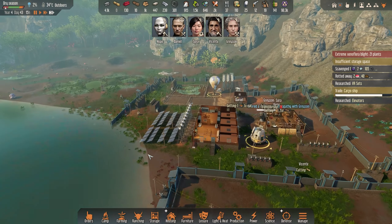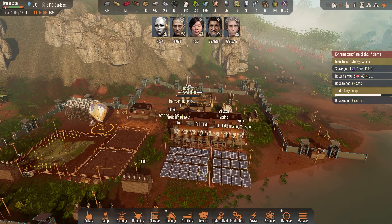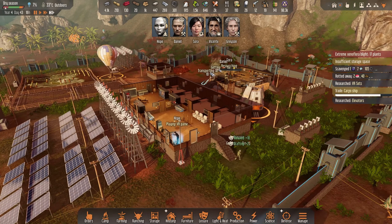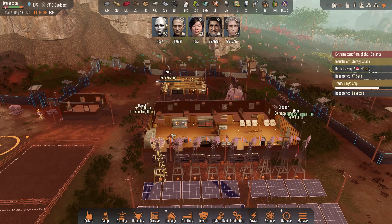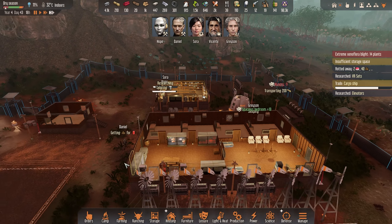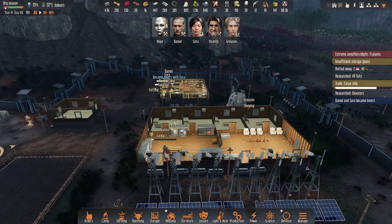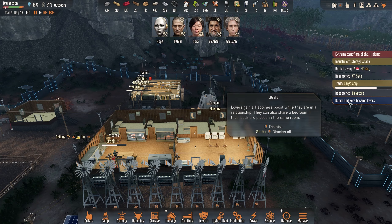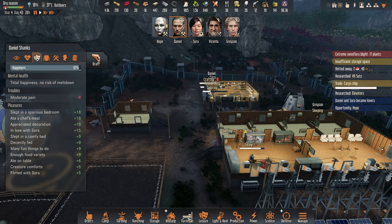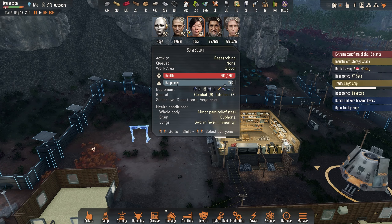He is idling, he doesn't have anything to do. Do we need anything? We have stone, sticks — blade grass we don't have. Research elevators. Since we haven't built any two-story buildings we can't really use the elevators, but we should definitely try that in the next let's play. The kitchen and workshop on the ground floor, bedrooms on the second floor, and maybe something up on the roof so we can defend. That means a much smaller perimeter. Oh look at this — Daniel and Sora became lovers!